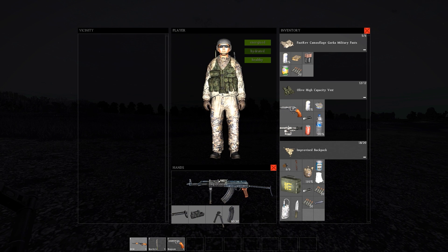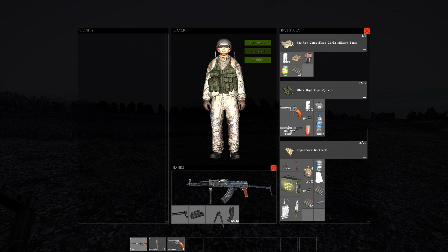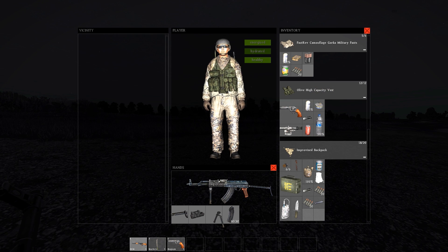Same with the bipod — you will need to right click on it and select the deploy option. So you definitely want to pick up the new handrail when you find one, because it allows you to add these items. I believe the bipod has benefits that are not just for looks. This server was also night time so I can show off the flashlight and its full potential.